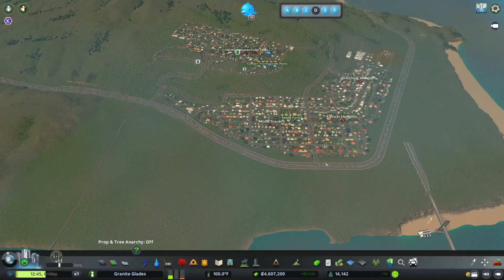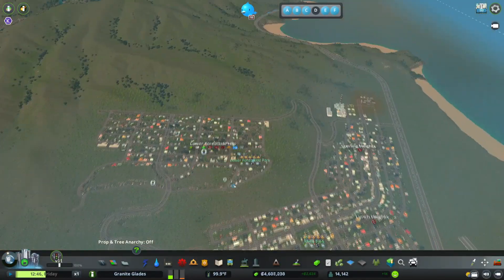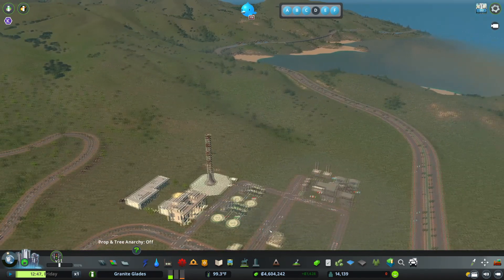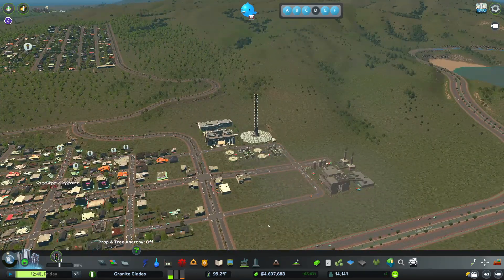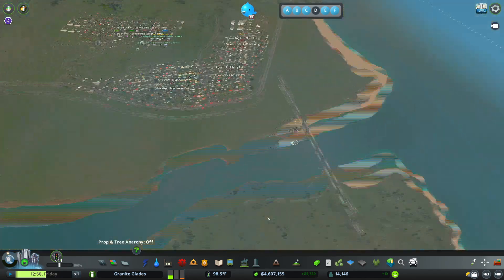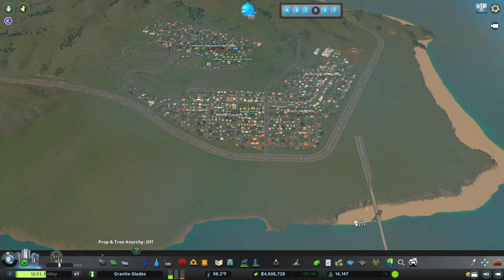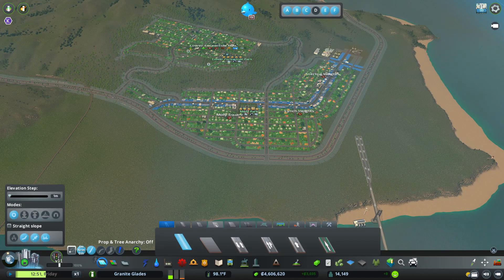Welcome back to the Granite Glades. In today's episode I want to create a public works campus. Currently all our public services are in a really weird spot that doesn't fit at all. What I want to do is get on the other side of this arterial and get a public works campus in — that's what we're going to do this episode.